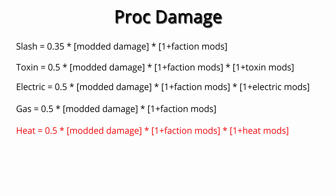Heat is supposed to be 0.5 times modded damage times (1 plus faction mods) times (1 plus heat mods) per second. However, in the current version of the game, while the first heat proc applied does follow this rule, every subsequent heat proc until all heat effects are cleared uses the original source's faction modifier and heat modifier. This means if the first heat proc comes from Ember's Fire Blast — which cannot be modded with faction or heat mods — then all following heat procs will also have no faction or heat bonus. This goes the other way too, allowing a weapon stacked with heat and faction mods to apply a proc, then swapping to another weapon that also procs heat, now using the bonuses of the first weapon. Heat is bugged, and I'm certain this is a bug because it allows both exploitation and accidental griefing.